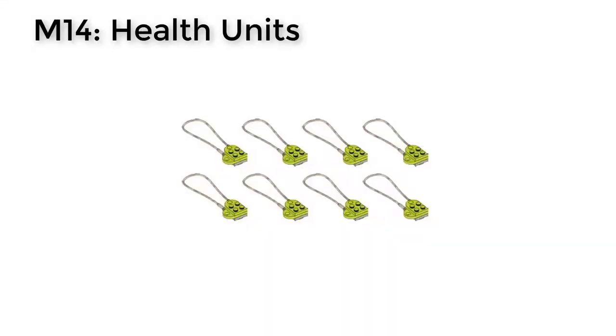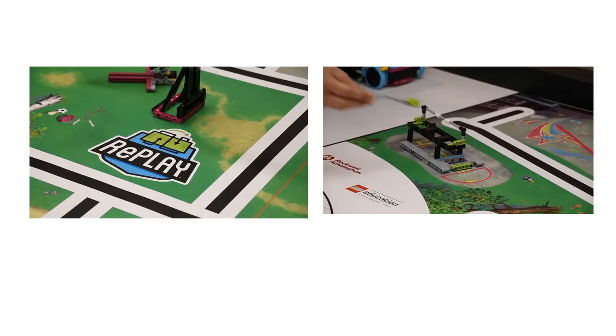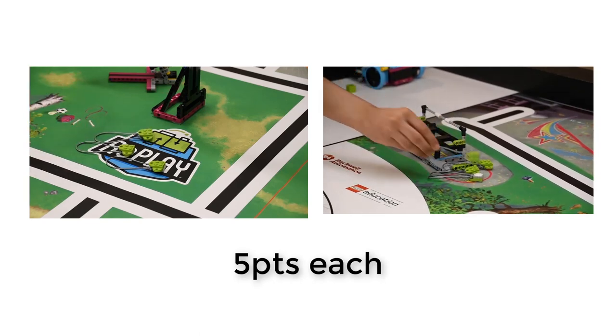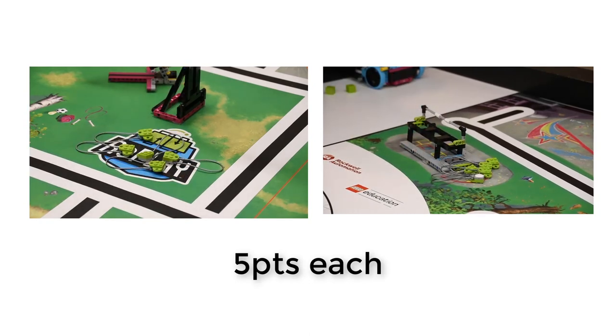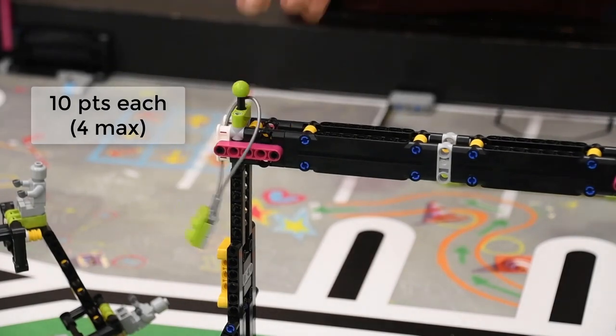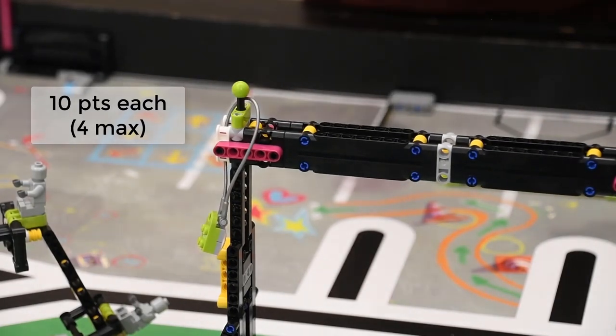M14 health units. If the health units are touching the Replay logo or the gray area around the bench, you get 5 points per health unit. You can also loop a maximum of 4 health units over a pull-up bar post for 10 points each.